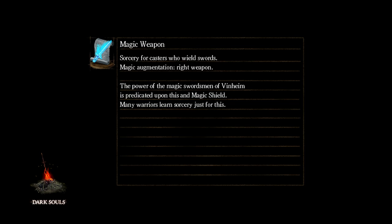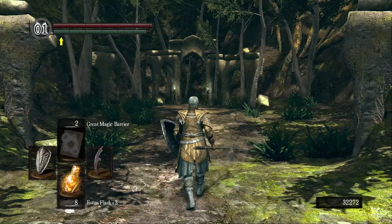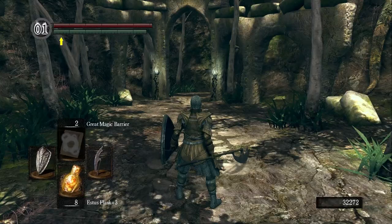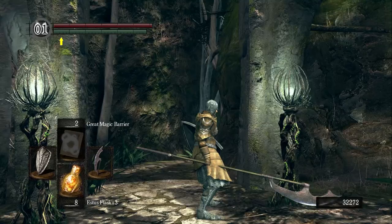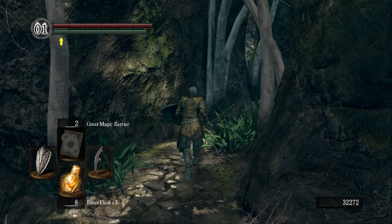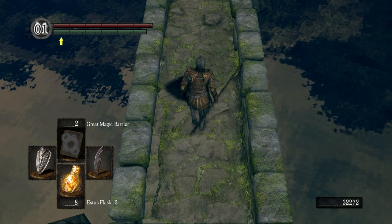Normally for going through Oolacile — or at least through the forest — I tend to not fight all the enemies. Instead I use Hidden Body and the Slumbering Dragoncrest Ring to sneak by everything. Here we see these cast-light torches — really nice little detail. Vines and whatnot are highly associated with Oolacile. And this should be a very familiar view. If you haven't put it together, prepare to have your mind blown — you'll recognize this place very shortly.